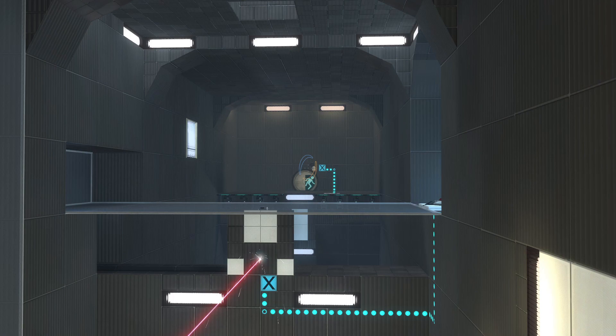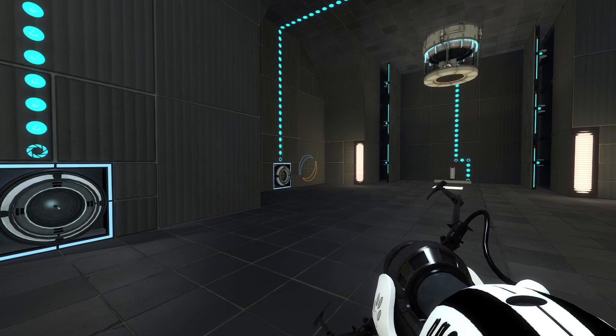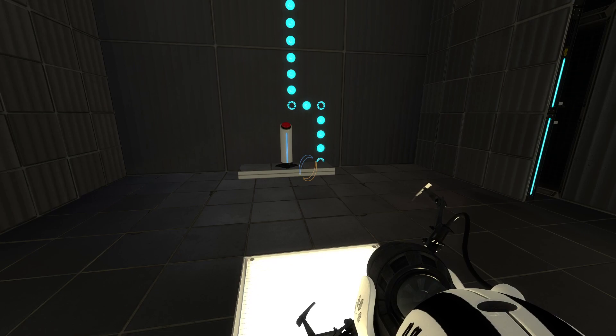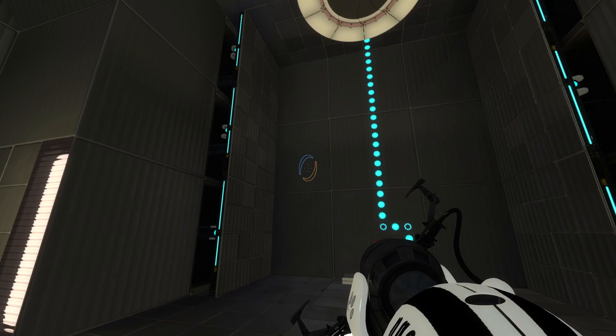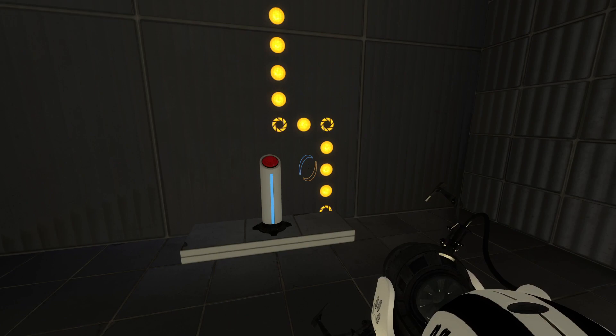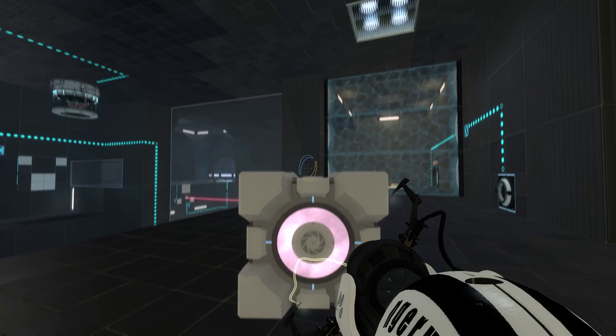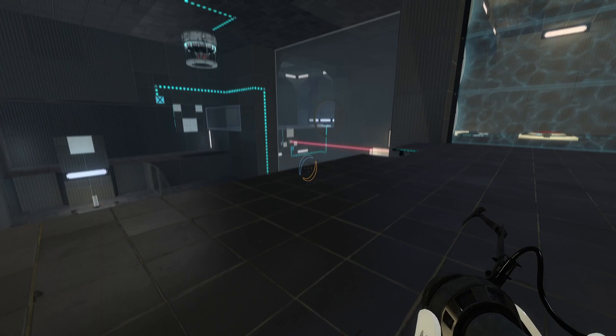Through here is another laser receptor. That one will activate the cube dropper tube up there. And we've got another cube dropper tube here — this one is very simply accessible by this button and panels that I don't quite trust. Hugo doesn't do cheap shots like that, but I'm not going to trust it. We've been delivered a cube with that weird sort of smushy purple colouring, and that one is red — so cube management. Also, that one's a companion cube.